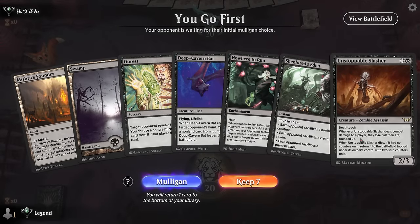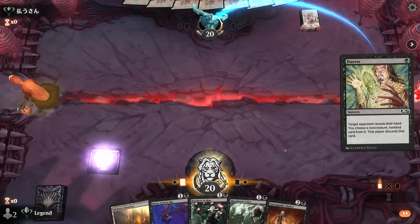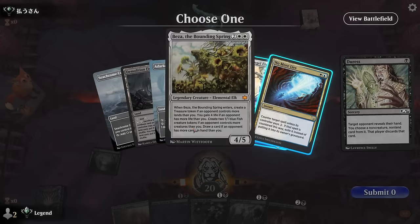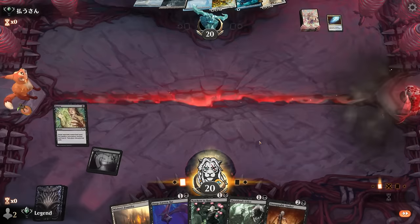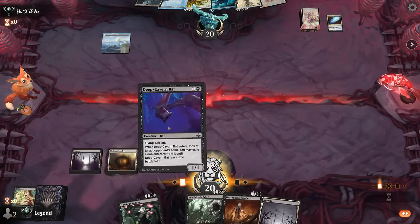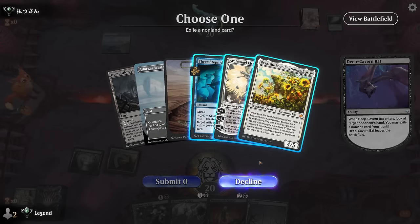Game four — we're on the play, our hand seems keepable. We'll eventually need a third land. Facing a blue-white control deck: No More Lies, Three Steps Ahead, two counterspells, and then Beza and Elspeth on four. Edict can be a decent answer to Elspeth — mostly looking at their counterspells. Maybe start with the cheaper one; the Bat can take their other counter. Or do we care more about Beza? Beza is pretty good against our Slasher, making lots of chump blockers.